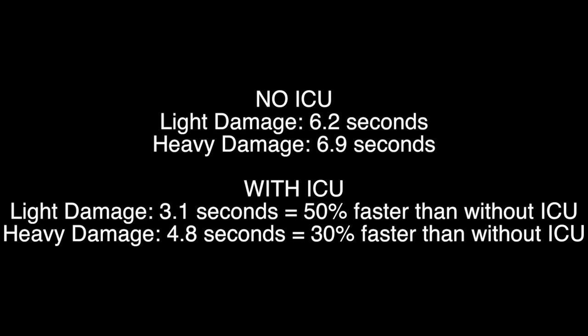Let's recap. Without the ICU perk, your health takes 6.2 seconds to regenerate with light damage and 6.9 seconds with heavy damage. With the ICU perk, light damage takes 3.1 seconds — which is 50% faster — and heavy damage takes 4.8 seconds, which is 30% faster. They both have pretty significant numbers, and light damage regenerates faster with ICU than heavy damage with ICU.